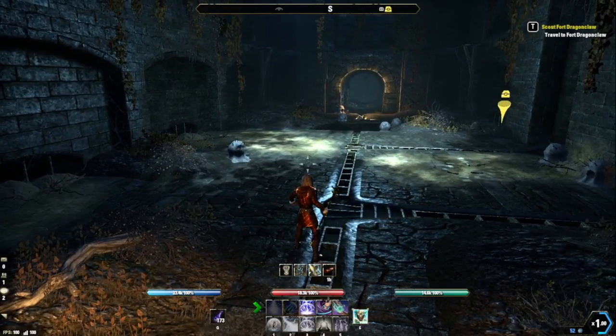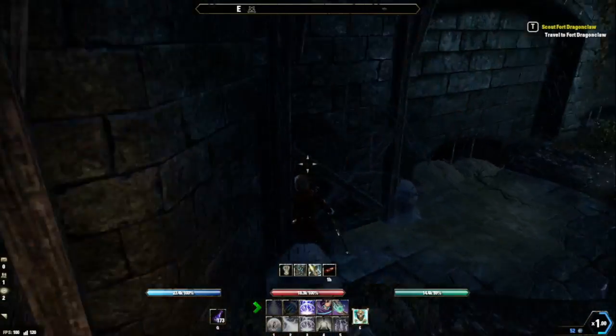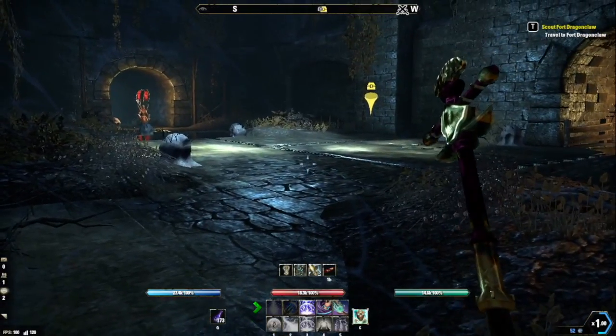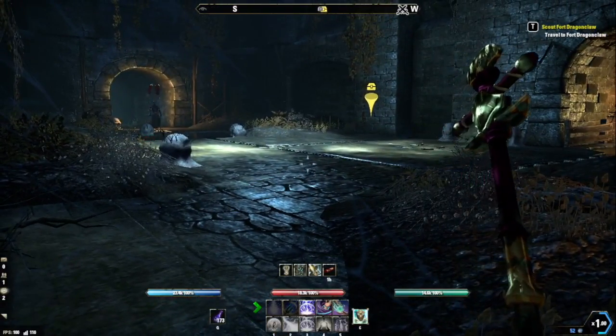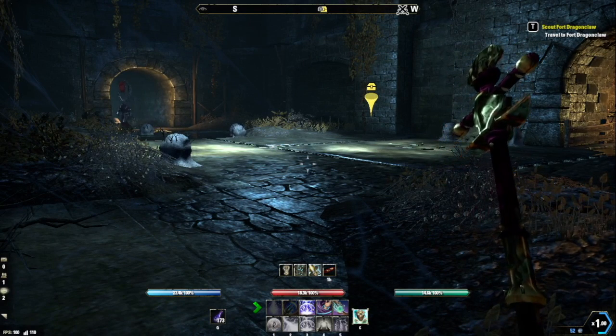The patrolling horror bosses will appear from this entrance. They will walk slow and make a distinctive sound, so when they show up — which is about every five minutes — just run to the corner where you'll be safe and unseen.